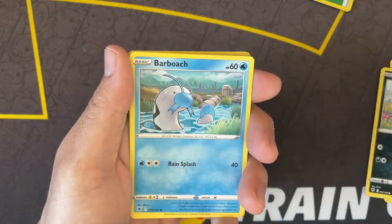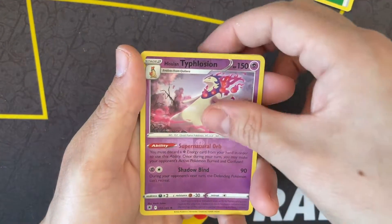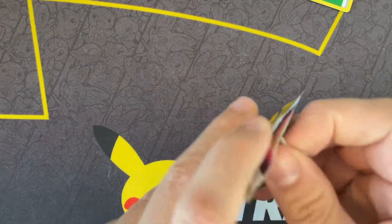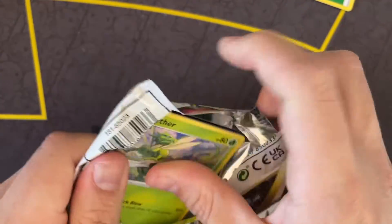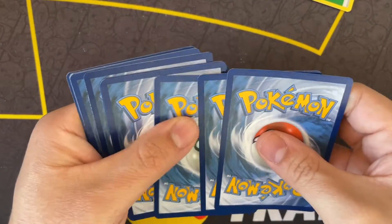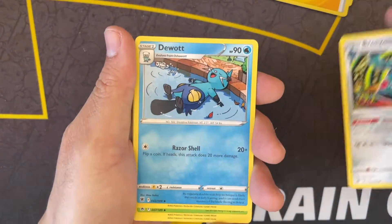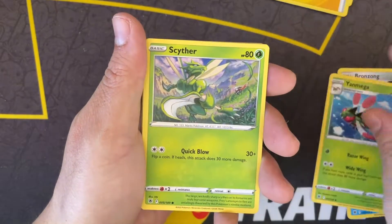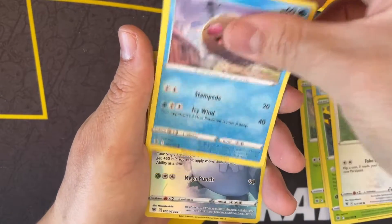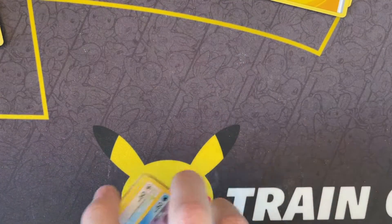It really just depends on how broke we are after this month. If we buy another Astral Radiance booster box, they're usually cheaper right when they're first released, then prices start creeping up - unless people don't get any hits and prices go down, kind of like Fusion Strike. But this set seems like it's gonna stay high - it has pretty good hits. And we get another Alolan Sandslash, a Trainer Gallery card we pulled in the last video.